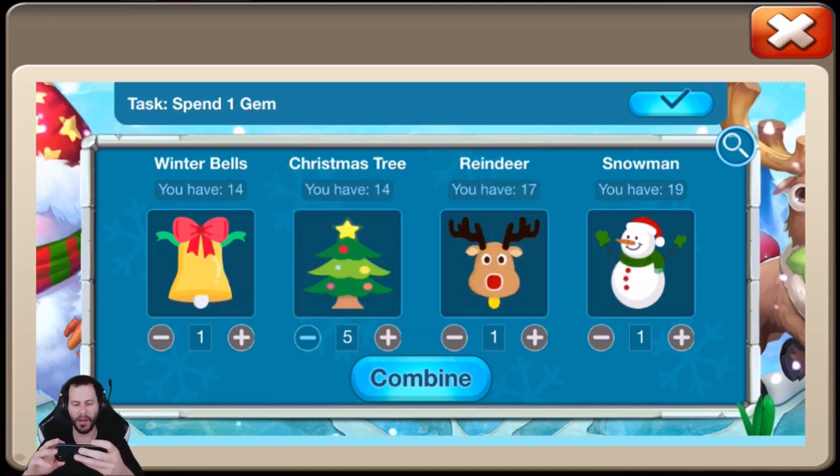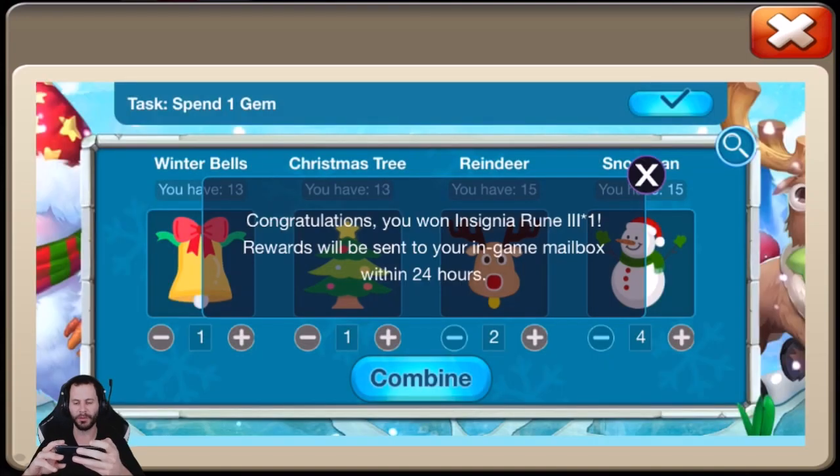We also got Insignia Rune 3 which is times 1. Should I do a Consolation Prize instead of the Insignia Rune? I really don't use Insignia, but we'll go ahead and get it just in case I need it. If there's ever a chance where I actually get 3 level 9 Insignia Runes on the free to play, I'll have an Insignia Rune and upgrade it to level 10. So the code is 1-1-2-4. Combine — there it is.